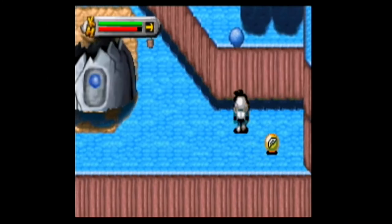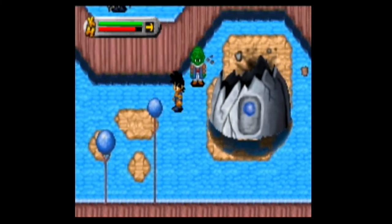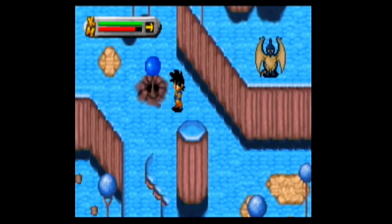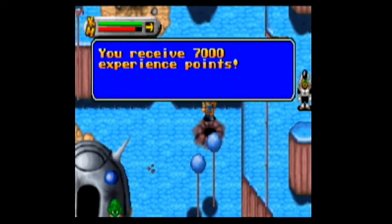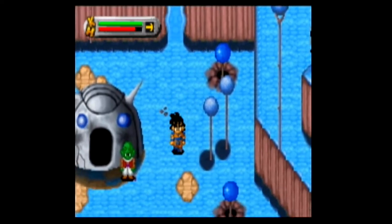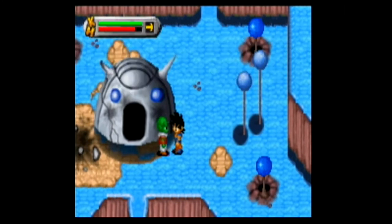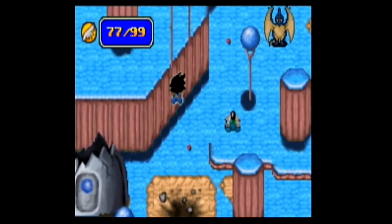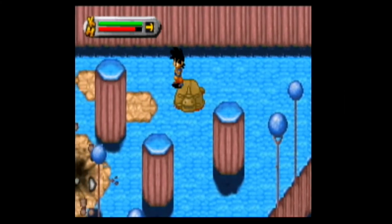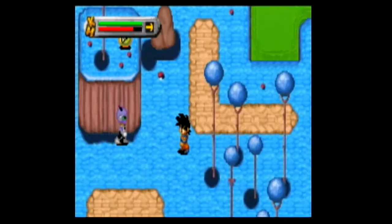I would have gladly traded this off for a shorter, more focused game over this grinding model. There are items to help you throughout the game — herbs that replenish a quarter of your health, and Senzu beans that fill up all of your health. There is a limit to how many you can carry, but items will respawn when you leave an area, allowing you to farm them if you're running low. The enemies are very aggressive once you enter their line of sight, including the big boss fights like Vegeta, Captain Ginyu, and Frieza.